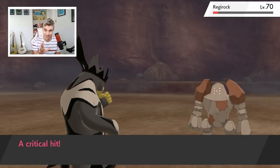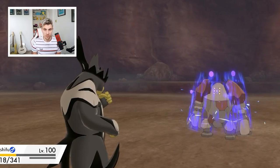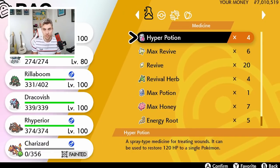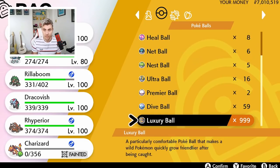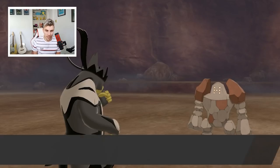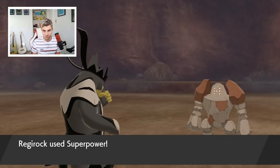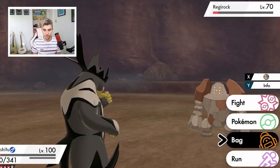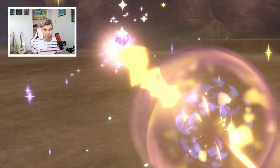A Hammer Arm is coming out — that'll do a lot of damage to us, but we should be able to use a Dusk Ball or similar. The Dusk Ball probably has a higher catch rate since we're in a cave. I don't think I have any Dusk Balls though. Let's try a Luxury Ball — I'd love to get it in a Dive Ball but I don't know the chances of that. A Superpower comes out and we barely hang on. Let's try an Ultra Ball — it's not ideal but probably gives us the best chance.